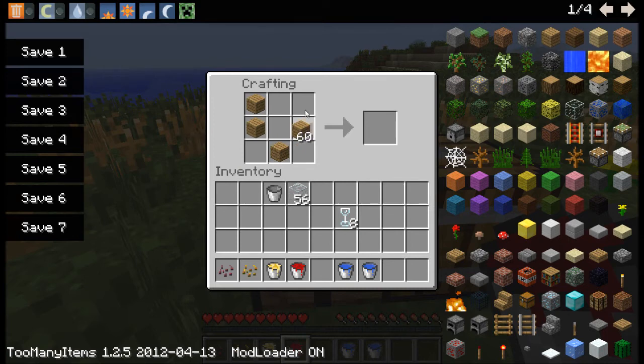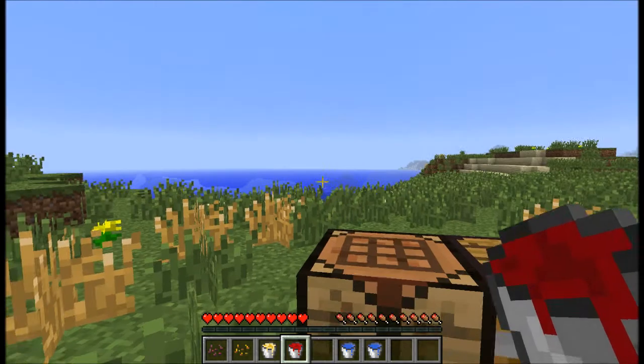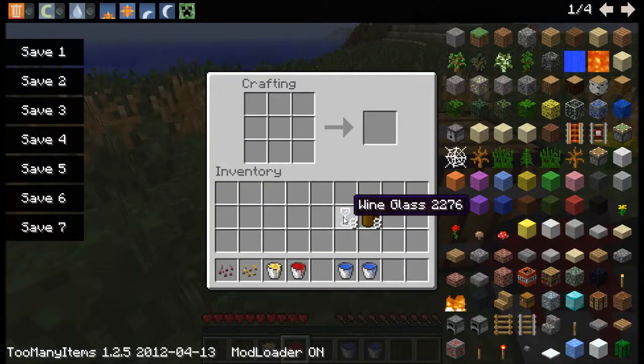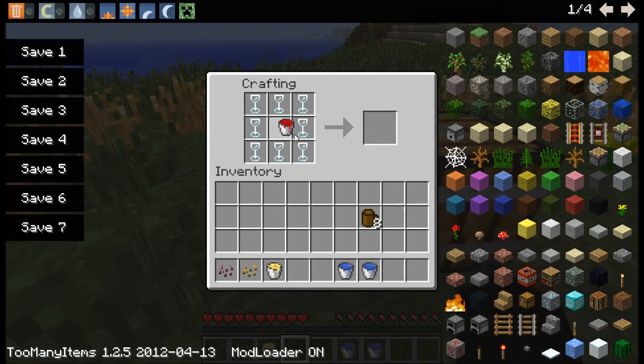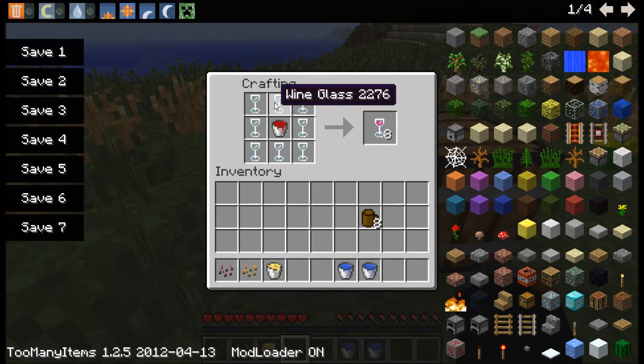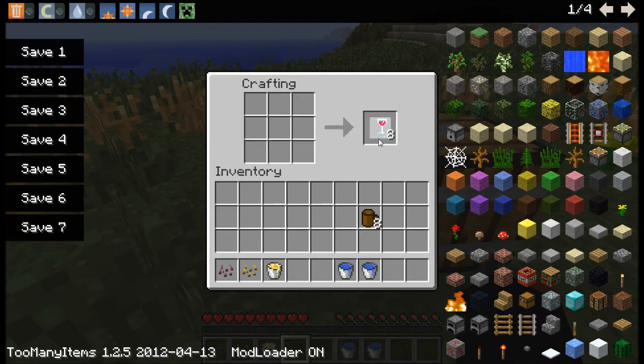Now for the beer, it's like a V shape. For this we will also need eight. Let's just place down two recipes and get those. Now, just place the wine glasses around the bucket of wine if you want wine glasses. You'll have to have all eight around it for it to actually work, and you'll get eight wine glasses filled up.